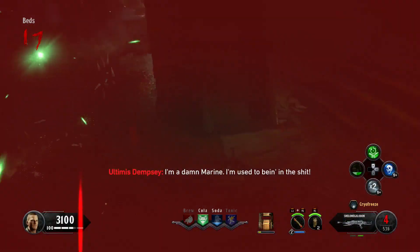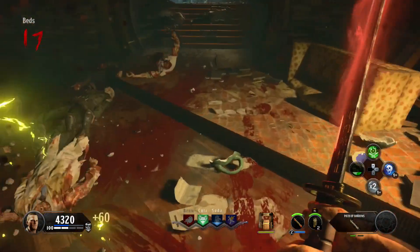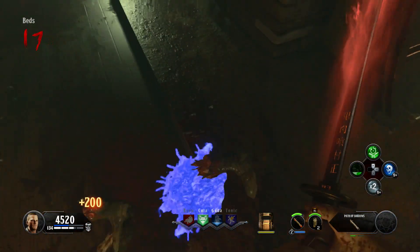As you see in this gameplay, I shot him with cryofreeze, he froze, and then he exploded into little ice pieces. You'll also see that there is the blue elemental goo that you need to pick up.